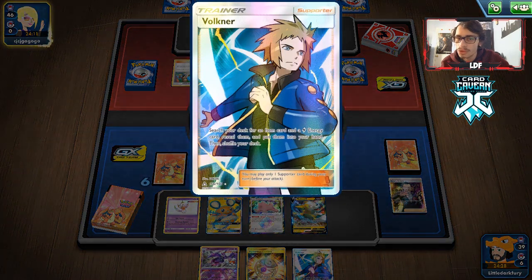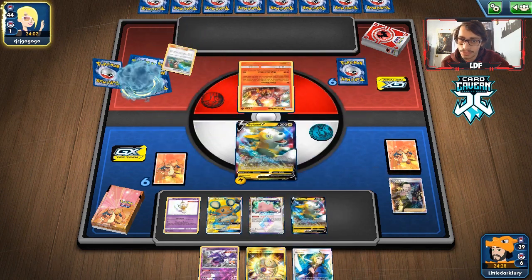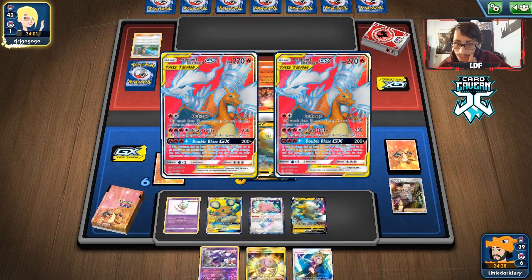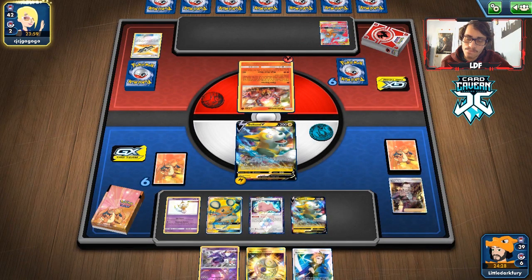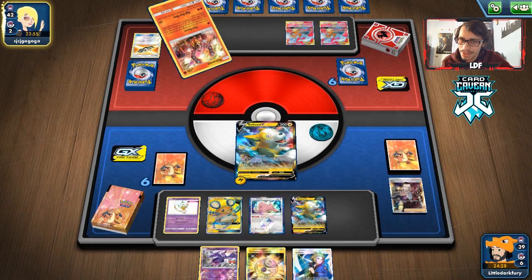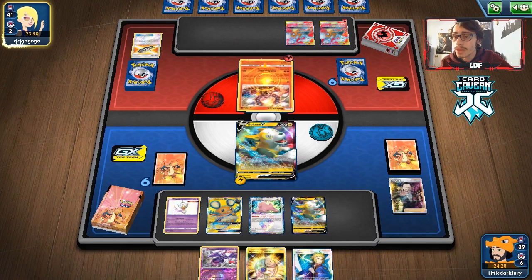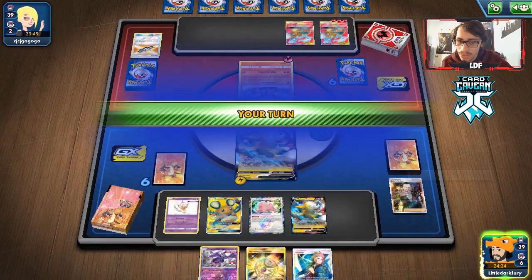Our hand isn't actually bad — Volkner is not a terrible card. Our opponent reveals they had a Green's Exploration and gets their Charizards. The Zards might be a little tough to deal with; they're pretty tanky and can one-shot us. They probably have a Welder in hand and can knock us out next turn. Double Blaze can also KO us. We go Volkner and then a second Dedenne Change because the game didn't want to give us a draw supporter.